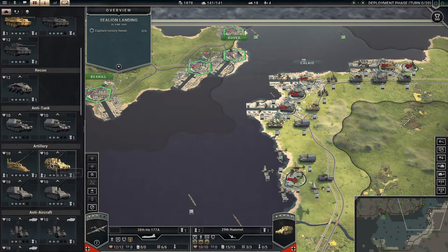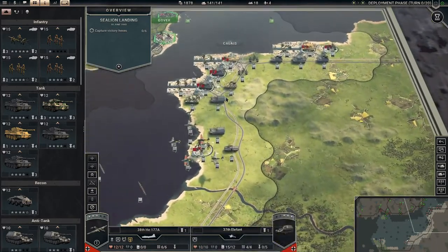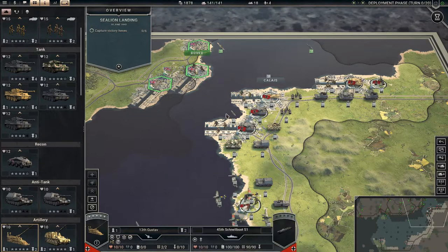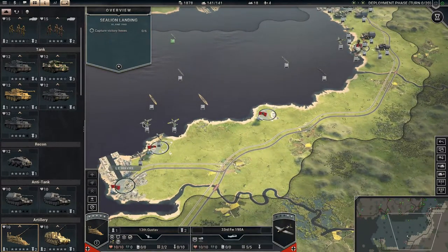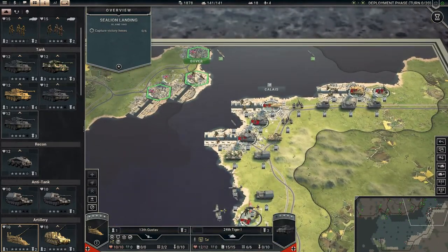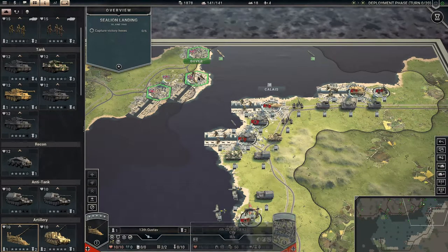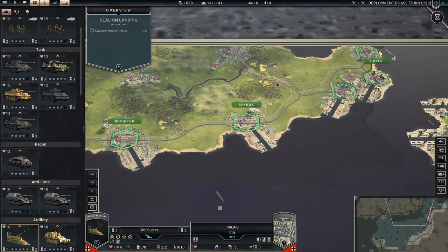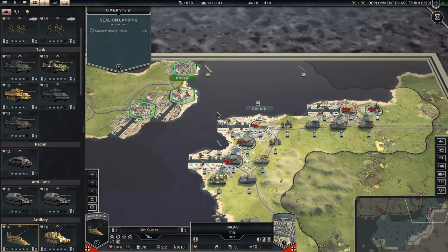Hopefully this will do. I'm not expecting any counter-landings or counter-invasions. I've placed everything over here. I've placed my Gustav up here because it will be able to reach in here and also reach the ships very nicely. Then I have my planes here and one Focke-Wulf and the Heinkel down here to help with ships. The plan is to land over here at Dover, take this, and basically cut off here and protect our invasion, moving this way. We have 20 turns to do this — we don't have as many turns as we usually have, but I think we can do it.